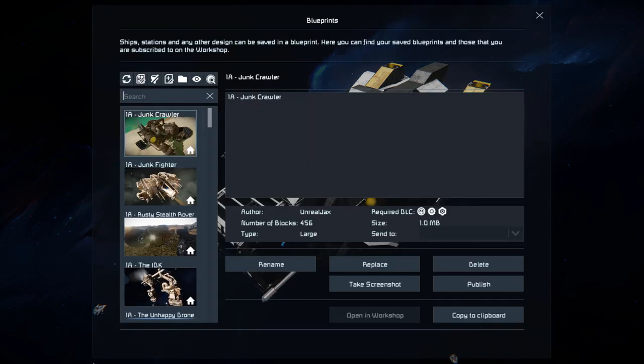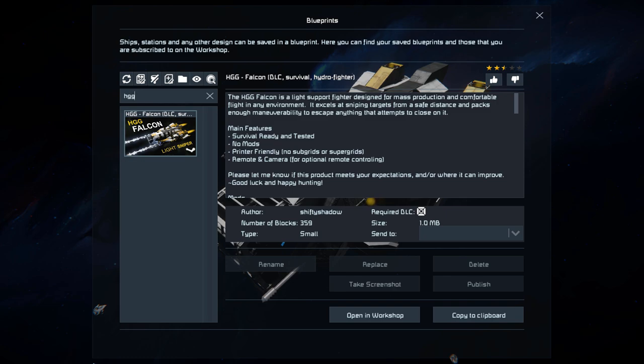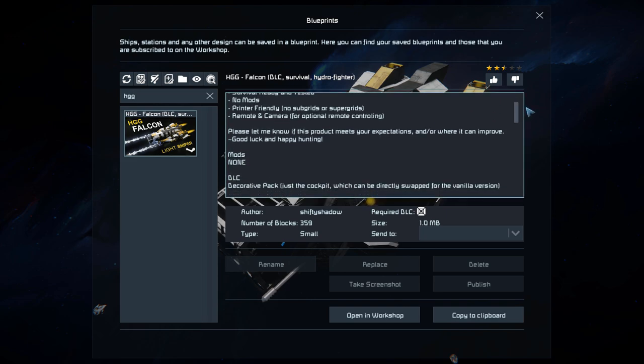Pressing F10 and finding this in the spawn menu, the HGG Falcon is 359 small blocks using the decorative block DLC pack. It's survival ready and tested, uses no mods, it's printer friendly, and it's got remote control — which is always useful if you end up getting stuck on the ground without any jetpack fuel and your ship is still in the air. Happened to me quite a few times.